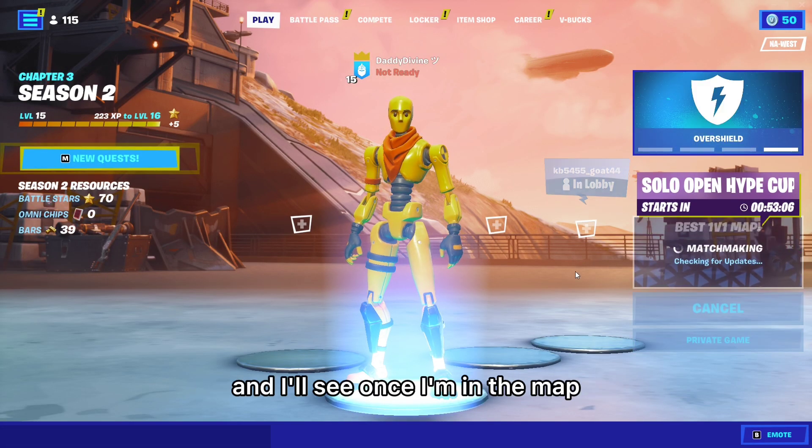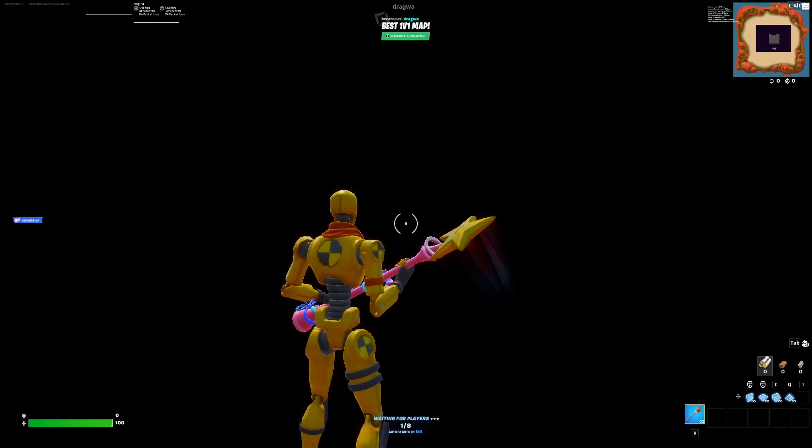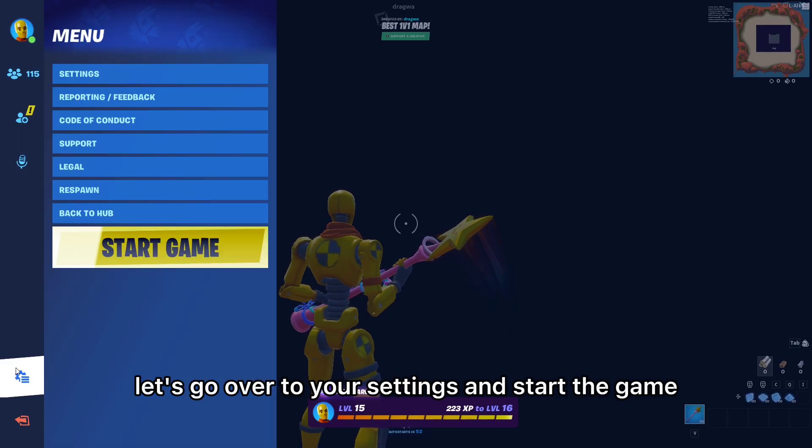Then once you hit play, just ready up and I'll see you once I'm in the map. Once you're in the map, just go over to your settings and start the game.